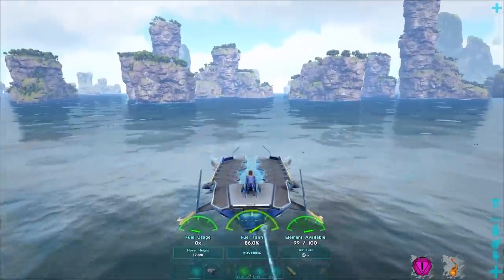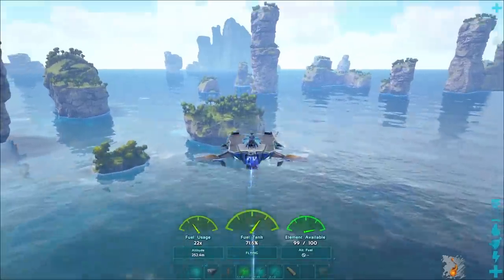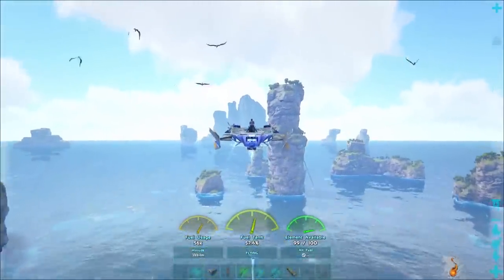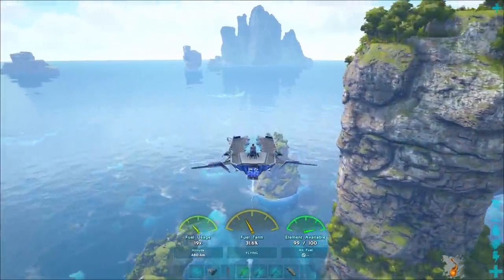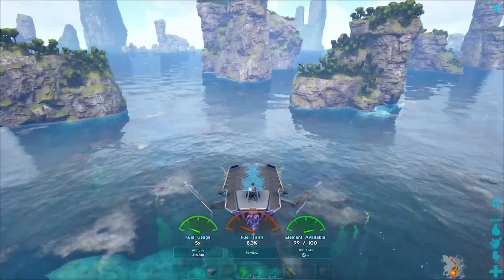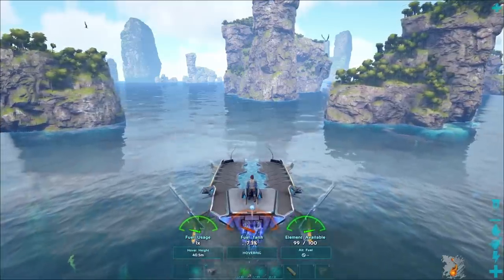If you increase in altitude beyond 50 meters, you will go from a hovering state to a flying state. The flying state uses a remarkably higher amount of fuel — you'll see the fuel usage here at 40, 50, even 60 times. So if you go to an extreme height, the fuel usage color will stop being green and start being yellow or even red. Once the fuel has been totally expended, it will then consume an additional piece of element.